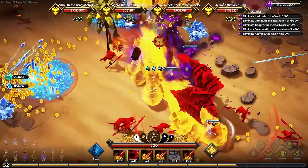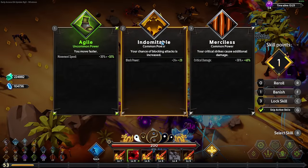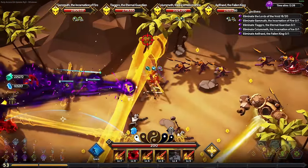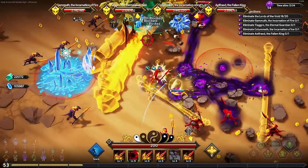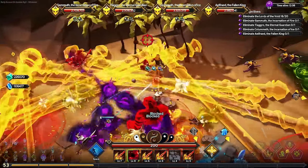One thing I noticed: where are the debuffs? The debuffs are gone. Usually from level ups you can get debuffs like apply poison, apply fragility and stuff like that - it's completely gone. At least I haven't seen it. Maybe it's unique to this character, but I don't think so.